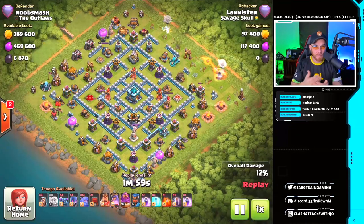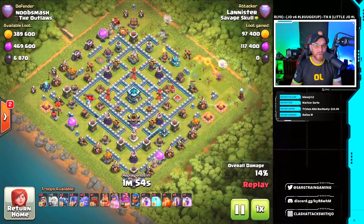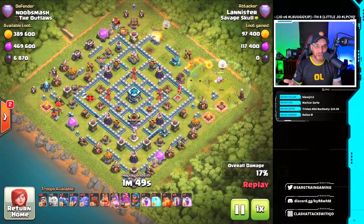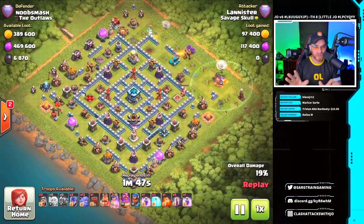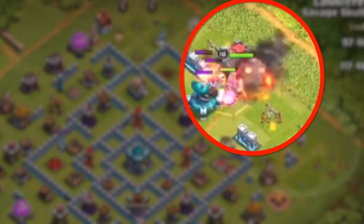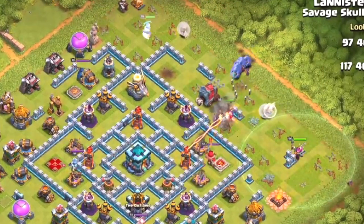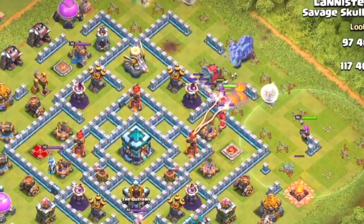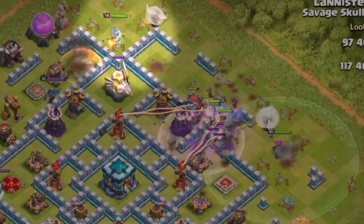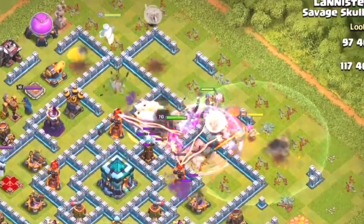You're going to see bowlers, witches, Pekkas, and king in the core of this base. This is a stage 5 giga inferno tower with scattershots placed on the outsides of the base. This base was a little bit of a funneling nightmare, but nice approach here by Lannister. The wall wrecker and a few Pekkas take down that scattershot, then the witches and bowlers follow it up. The healers tie in as well as the Grand Warden. The queen works her way around the top side to target that eagle artillery and take it out.